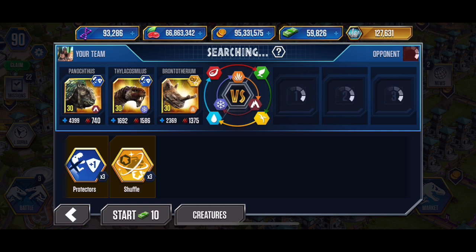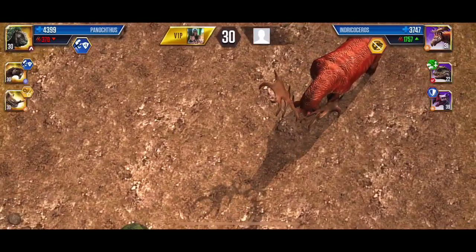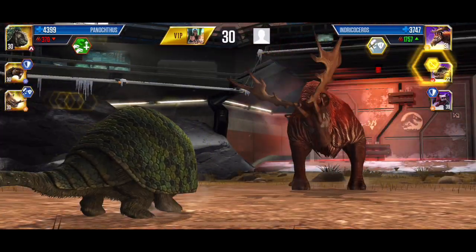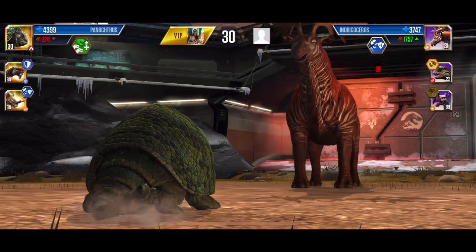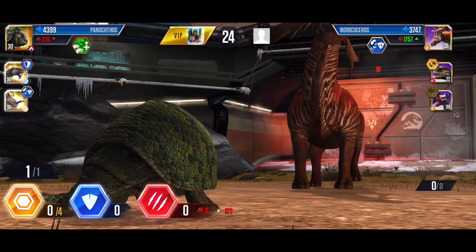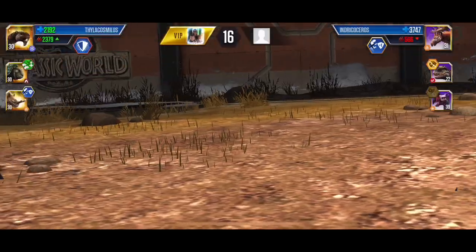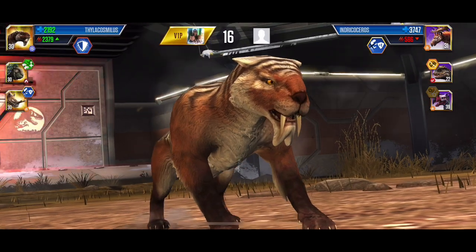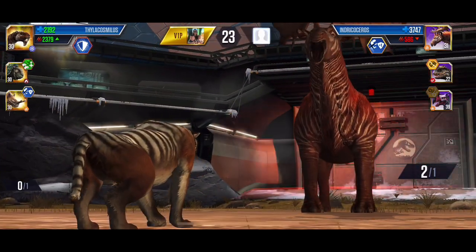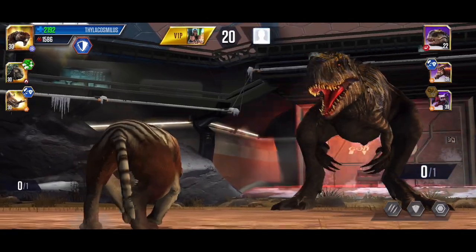The only dangerous part about using a shuffle here is seeing what we get - we're going first. Well, that's not terrible, it's not great either. So we've got that shield - even if he swaps and does attack it's not going to hurt us too much. Oh wait, I forgot he's got a little five on that.